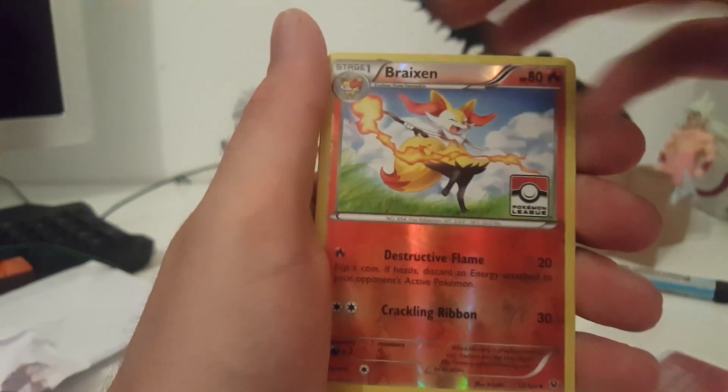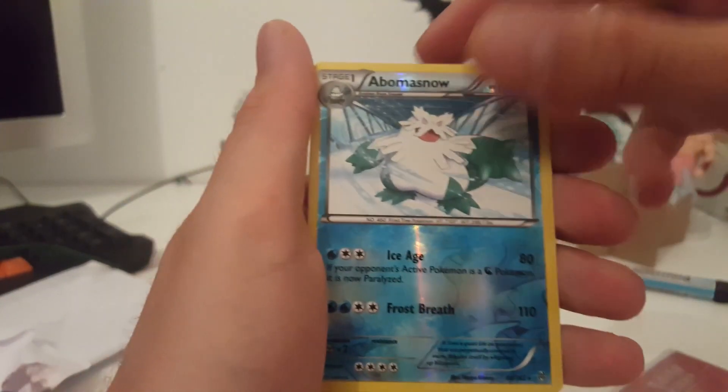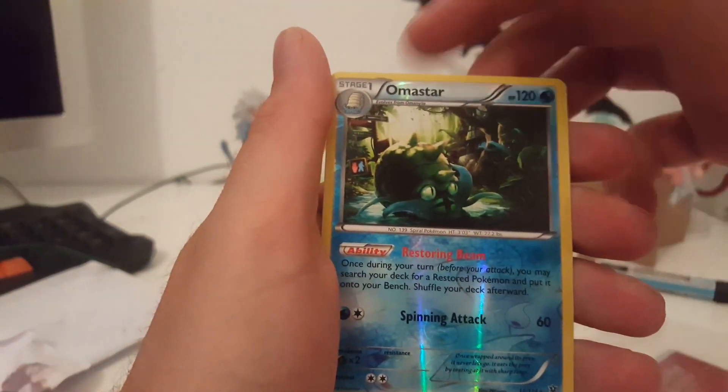Look at this Pokemon League card — Braixen reverse holo! Look at that baby. And an Abomasnow reverse holo. What is wrong with this Braixen?